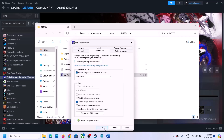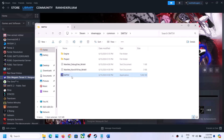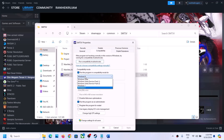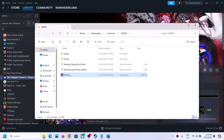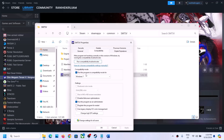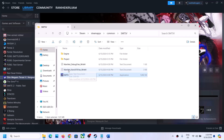If that does not work, go to Properties again. This time put a check on the compatibility mode and select Windows 8, hit Apply, click OK, and launch the game. If that does not work, select Windows 7, hit Apply, click OK, and double-click to launch the game. If that does not work, put a check on the box which says Disable Full Screen Optimization, then hit Apply, click OK, and launch the game.